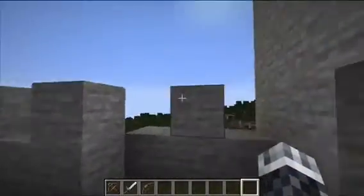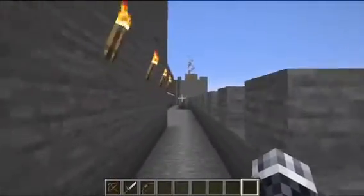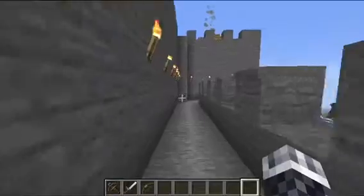We're entering a door here and this door leads to a giant walkway all around the castle, so we can shoot from all angles and all directions — north, south, east, or west.